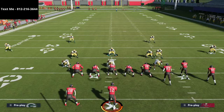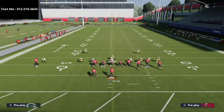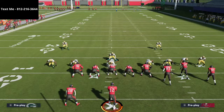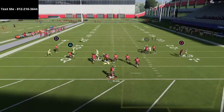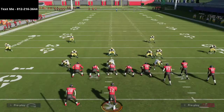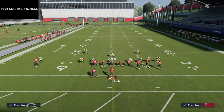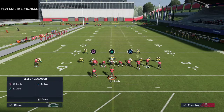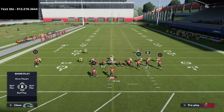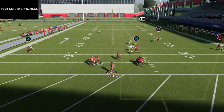Let me show that setup one more time. Audible to Cover 2 Man out of 3-5 wide, press coverage, spread your line, crash your line out, man up the linebacker on the right of screen on the tight end, shade coverage outside and shade coverage down. You can blitz three if you want, or zone out on this defense. Pavan actually had double or nothing on his pass rushers in that defensive line. If you're playing MUT you can put those abilities on your players, and in that situation you might want to blitz three every play, or drop your defensive tackle over the middle to play hitches and work the left side.